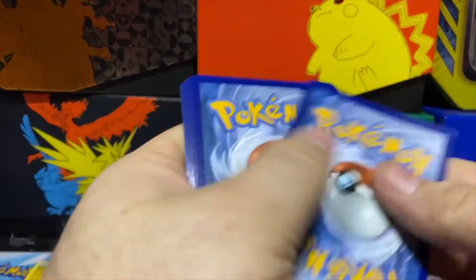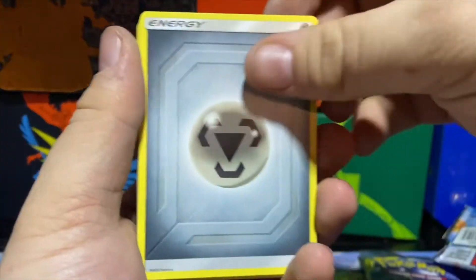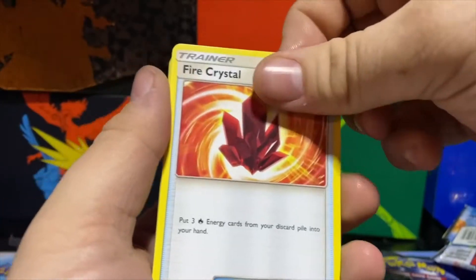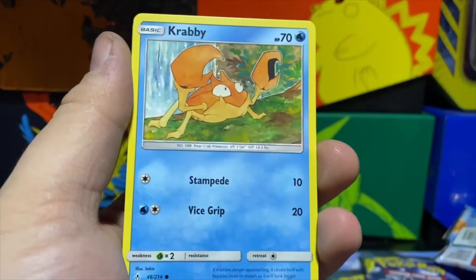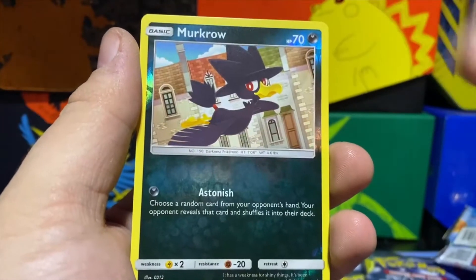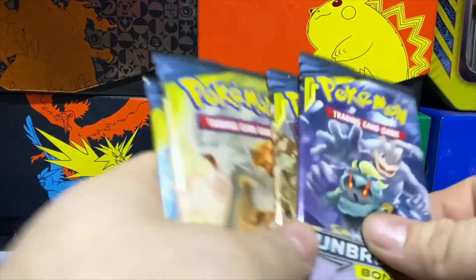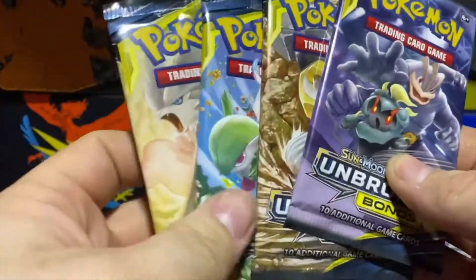These cards feel a little thick so they don't want to slide around much. Metal Energy, Dust Island, Pyukumuku — I like that artwork, little crochet doll there. Fire Crystal, Spearow, Lickilicky, Litten, Krabby, Tangela, Murkrow — Sandslash is our rare.